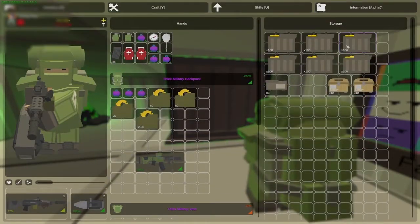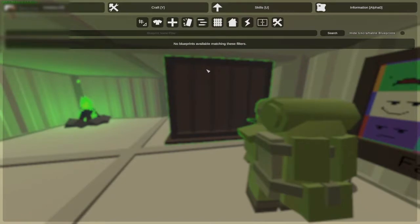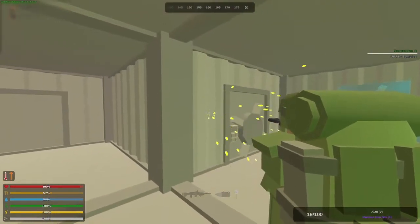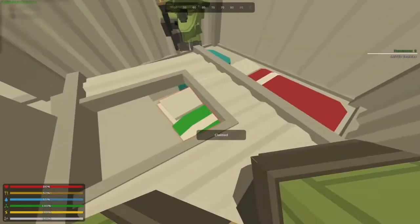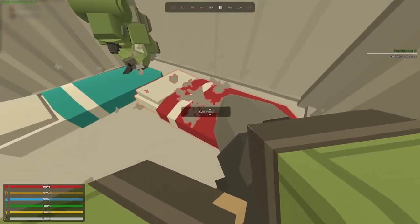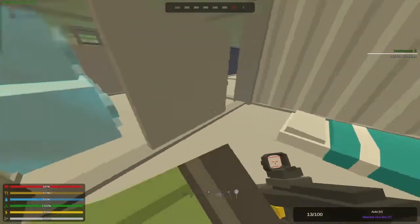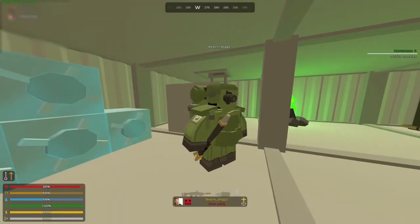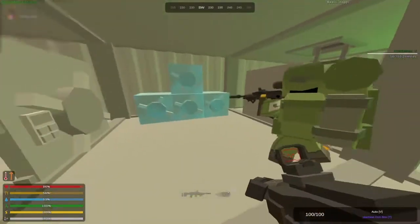Pog dude, I'm gonna take some of that right now, you can take some as well. All right, what do you want to raid next — these blue lockers? Let's do it. If you need ammo let me know.